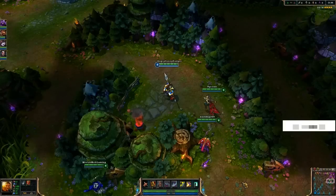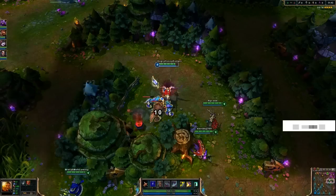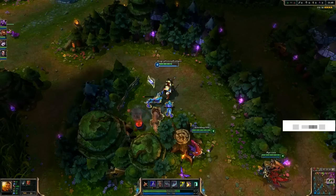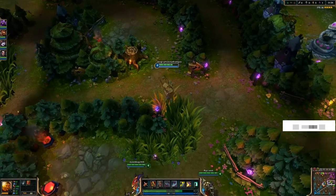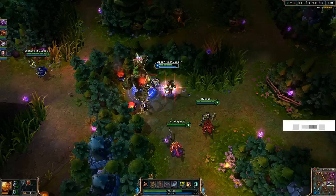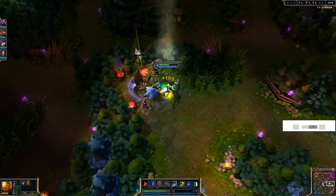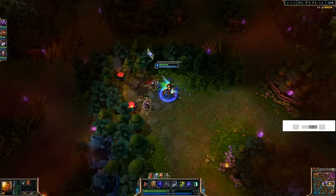One of the next larger changes in the jungle is how leashing works now. Leashing before was simply one hit by a teammate to bring aggro off the monster, then you would attack it and get hits off before it switched to you. Now the monsters switch to you immediately, or to the closest target attacking it. New leashing should work as follows: you should have teammates help you deal damage on your first buffs while you take the damage for your team, so you're able to kill it faster.